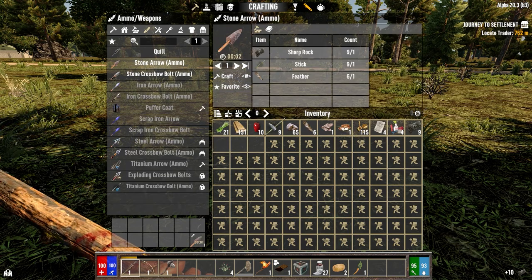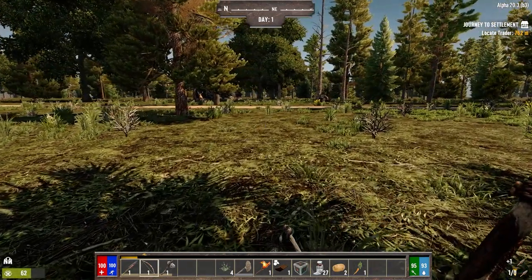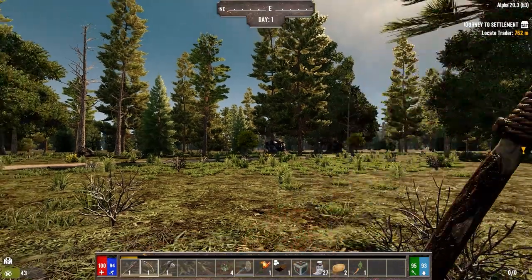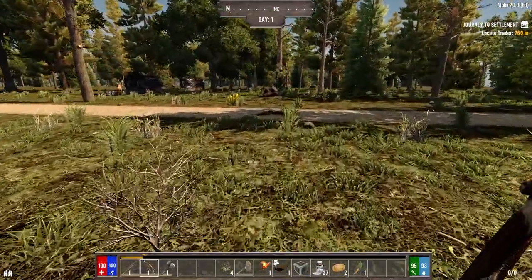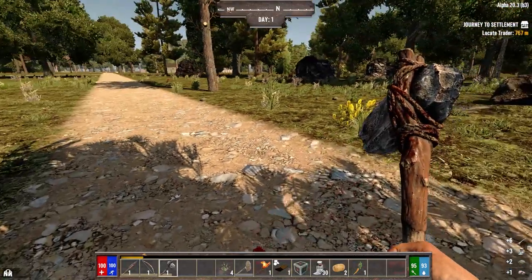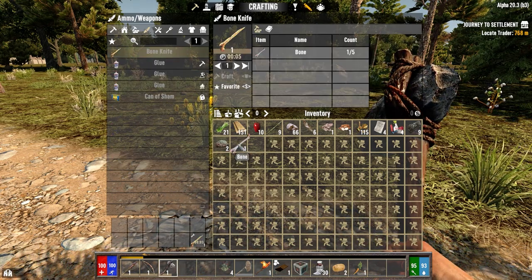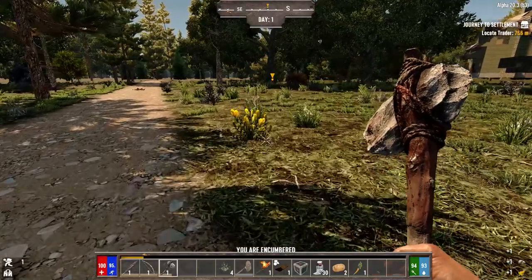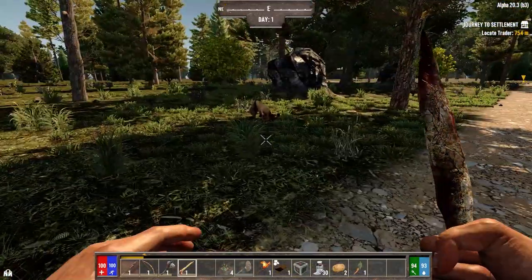Let's make some arrows because I want to try and kill this deer if I can — try to get some food early on before we get to the trader. Oh my god, I got it in the first shot! We're not going to kill the other one, just take the one. I've got to keep the rotten flesh — it's for one of my quests for Farmer. And there's a bear, because of course there is.